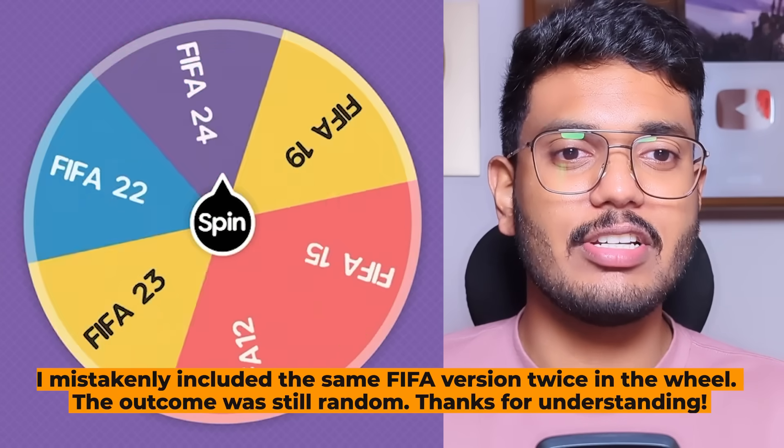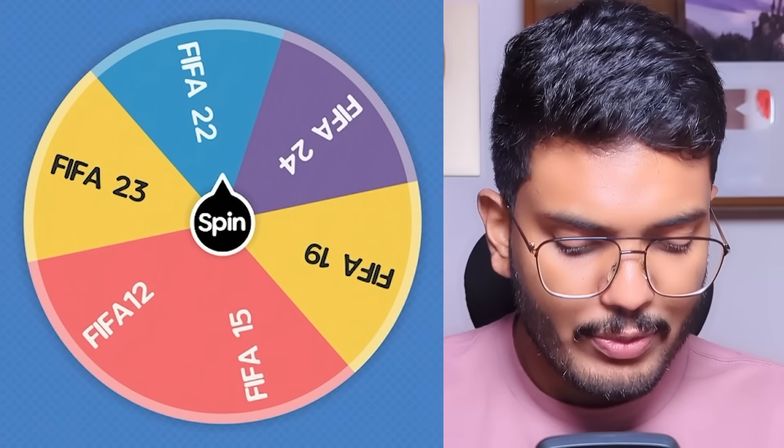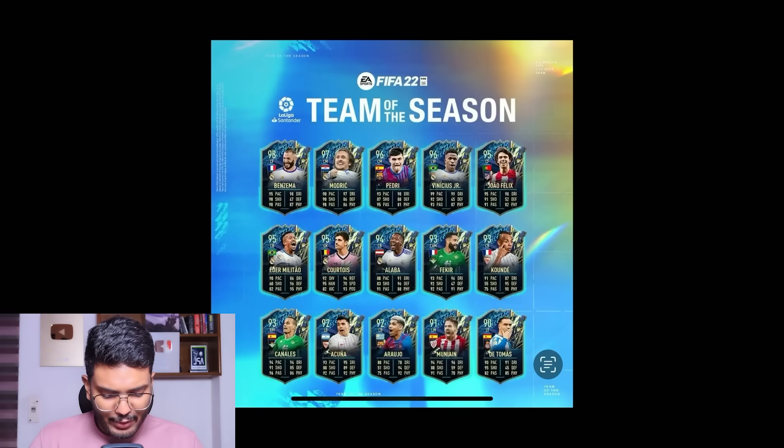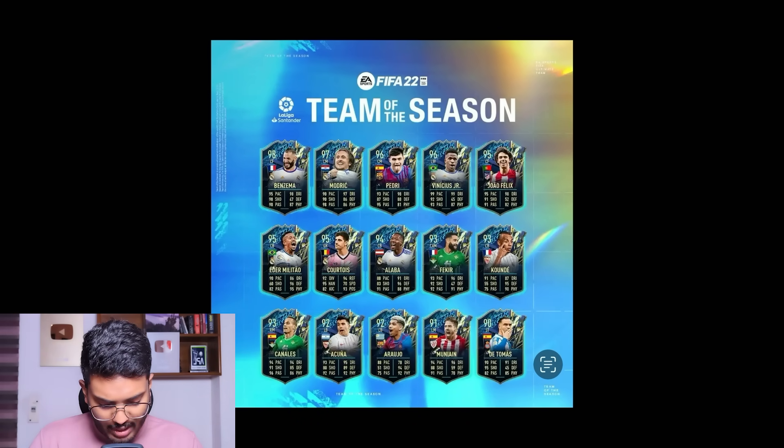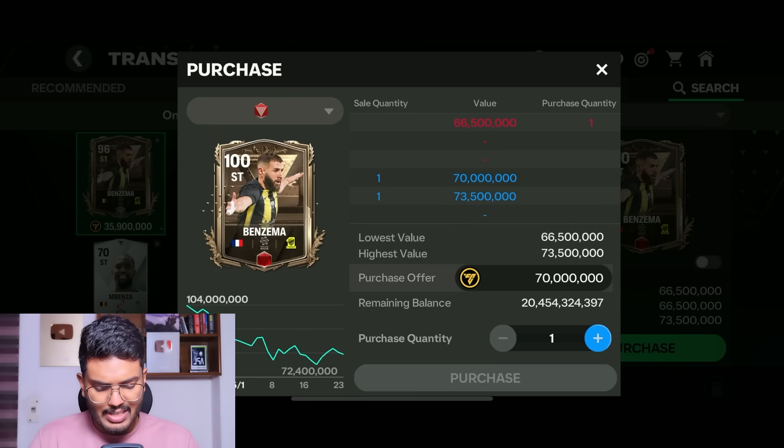The next spin gives us FIFA 22 again. The FIFA 22 TOTS midfield has Pedri and Luka Modric — already used — and Fekir. I don't think Pedri deserves to be in the ultimate La Liga TOTS, so I'm going to get Benzema and put him on the bench as the 12th man. He's got a beautiful 100-rated card for 70 million coins — another Centurions card joining the team.